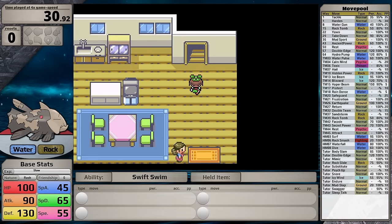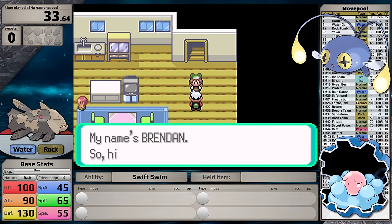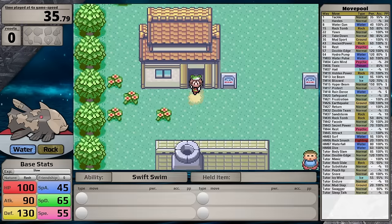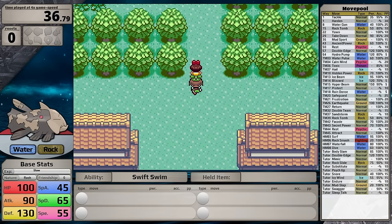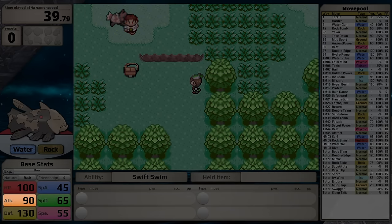I'm sure a lot of you, after finding so many Clampearl and Chinchou, just gave up searching and never turned up a Relicanth. And if you did find one and added it to your team, well, it's not really that great of a Pokemon. For base stats, it has 100 HP, 90 Attack, and 130 Defense.